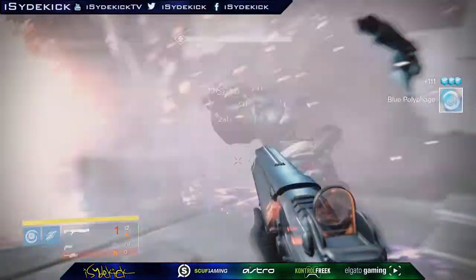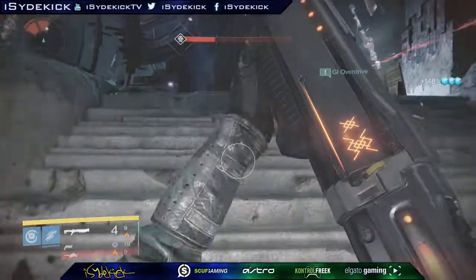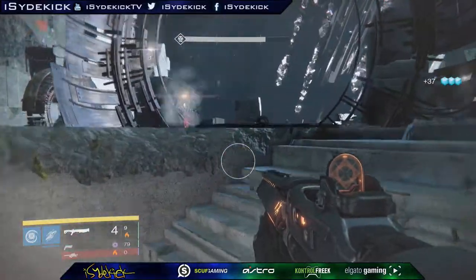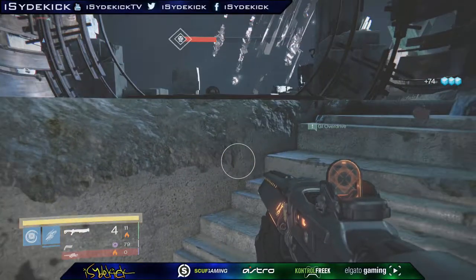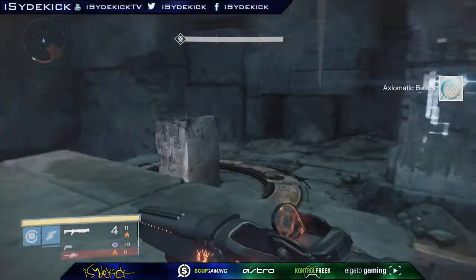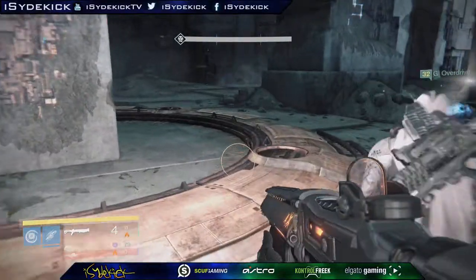After you complete the run, you obviously just want to jump off the edge so you can start your run again. Any class that can create eight orbs will work for this, but two Gunslingers works particularly well because you can shoot the enemies from a distance rather than having to be a Striker Titan or a Sunsinger and get up in their face and risk not making any orbs. Two Gunslingers works really well because you're almost always guaranteed to make eight orbs.